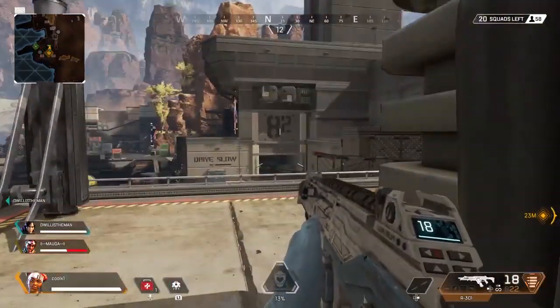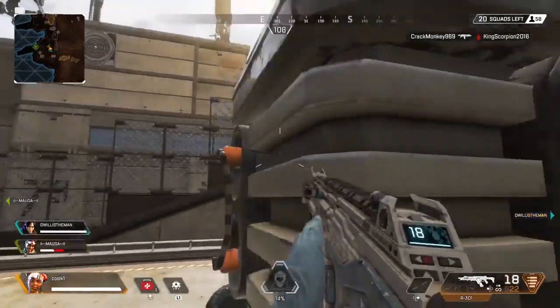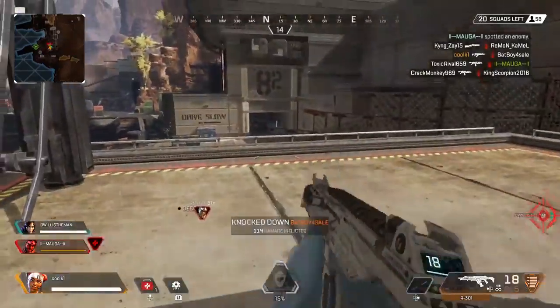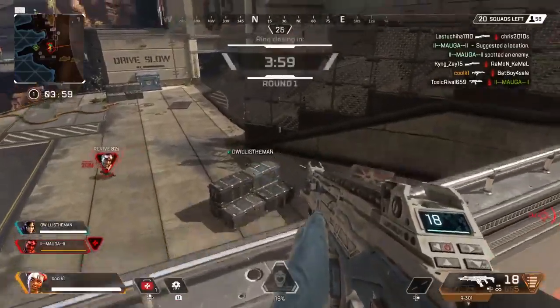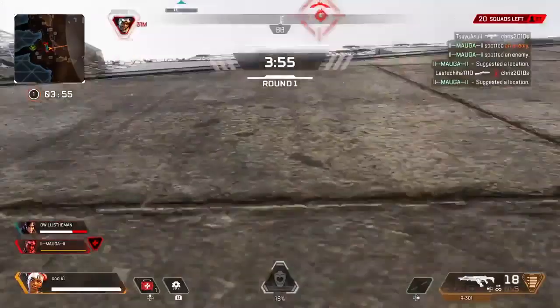The best way to win gunfights on Apex Legends is to shoot the enemies in the chest or the head. I know many people are already saying we already know that — that's what you're supposed to do in the majority of all shooters to win your gunfights. But trust me and bear with me, it's a lot harder than it seems in Apex Legends, because the game is such a very fast-paced video game.